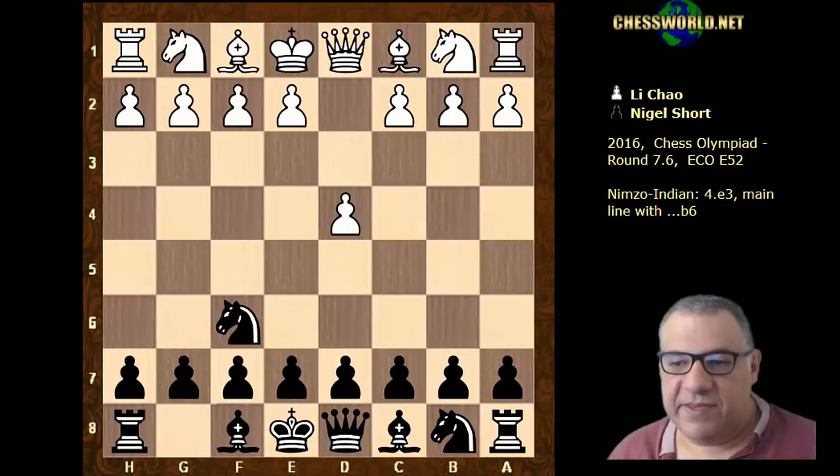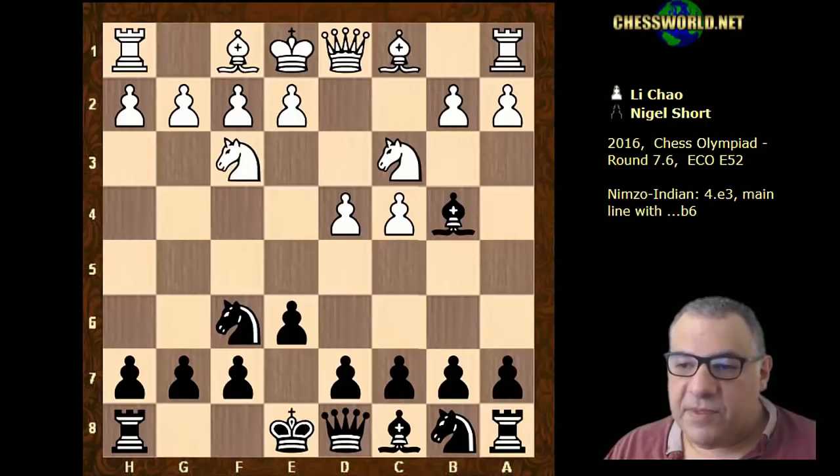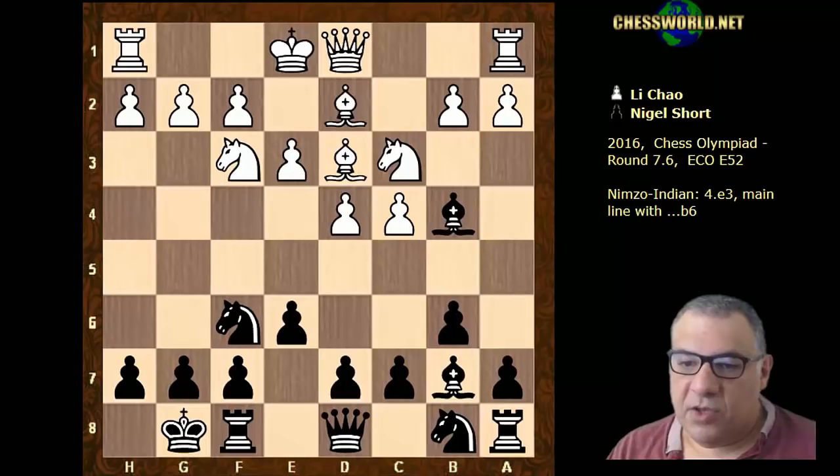d4 from Li Chao, Nigel Short played knight f6, then c4, e6, and white plays knight c3, allowing the Nimzo-Indian: bishop b4, pinning the knight — named after Aaron Nimzovich, one of the leading hypermodernists. Knight f3, then b6, so Nigel Short is still putting pressure on e4. He doesn't have to take on c3 immediately; e3 is played, then bishop b7, bishop d3, black castles, bishop d2 unpinning — so white's not going to suffer structural damage.